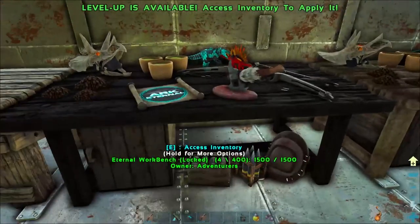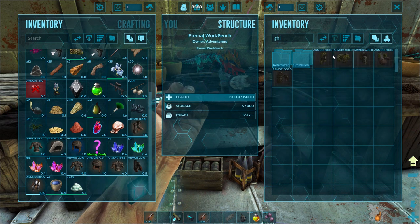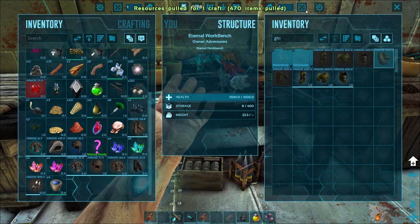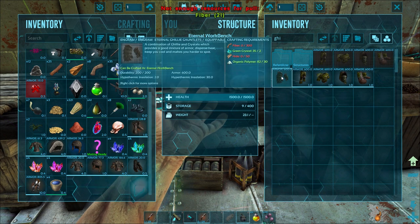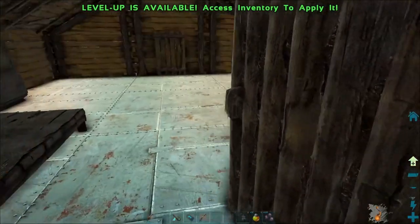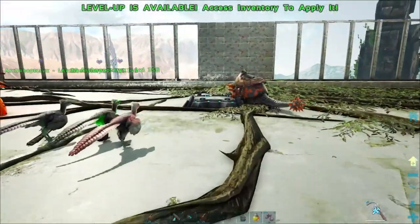Let's get the organic polymer and the corrupted nodules. Let's see if this gets it done - the eternal ghillie suit takes 80, 60... so about 260 organic polymer total. We're at 30 so it wouldn't be too much of a thing. We zoomed in with the spyglass again. Does corrupted nodule count as polymer? Yes it does - let's see if we have all the stuff.